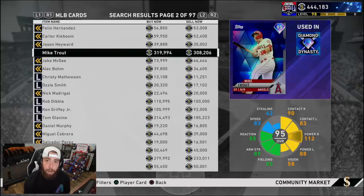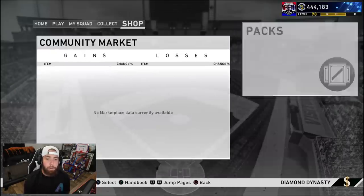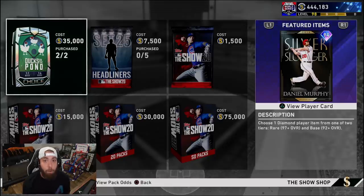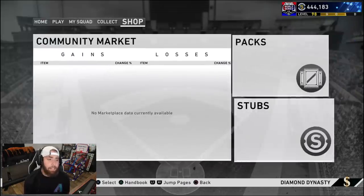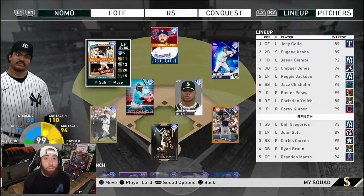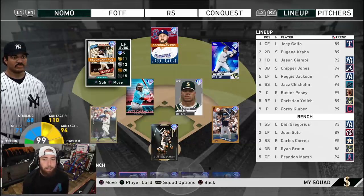Mike Trout is currently on the market for 308k. So it has dropped back down again — once it gets under 300k and I can buy him back without losing any stubs for when I sold him, we're going to go ahead and grab Mike Trout. Now I had about 280,000 stubs on my account and this is what I did. I opened up two Ducks on a Pond packs — those were the packs that went into the game over the weekend. We had no luck there; we got the bottom tier base round in both of those packs. I took Fernando Rodney and my boy Daniel Murphy. After that, we had about 220,000 stubs left and I decided to upgrade the squad so that we can make this World Series push with intentions of selling those cards back when I was done.